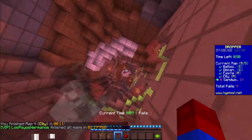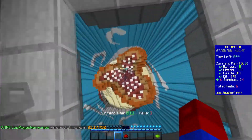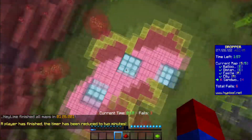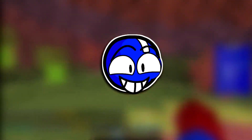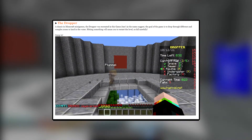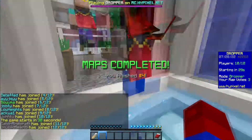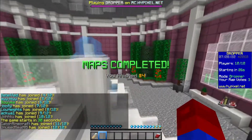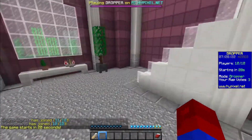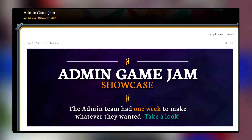There doesn't seem to be too much that helps this dropper mode stand out from others — you vote on maps at the beginning, then you fall, and first to complete all five wins. I've played a few rounds of this, and some people might knock it for being yet another already existing game mode just moved to the server, but quite honestly I had more fun with this than I've ever had with games like War Wars and Pixel Painters. I think Dropper has earned its status as an official Minecraft-wide game mode. Consider Dropper a wildcard — this is yet another game mode from the Admin Developer Game Jam, which also brought us War Wars and Pixel Party, among other things.